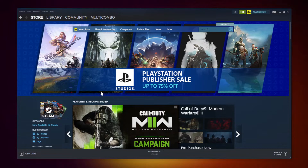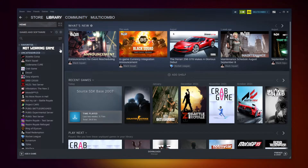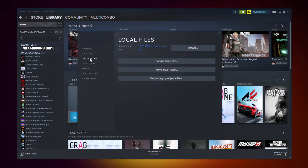Open Steam and go to the Library. Right click your not-working game and click Properties. Click Local Files. Click Verify Integrity of Game Files. Wait. After completed, proceed to the next step.